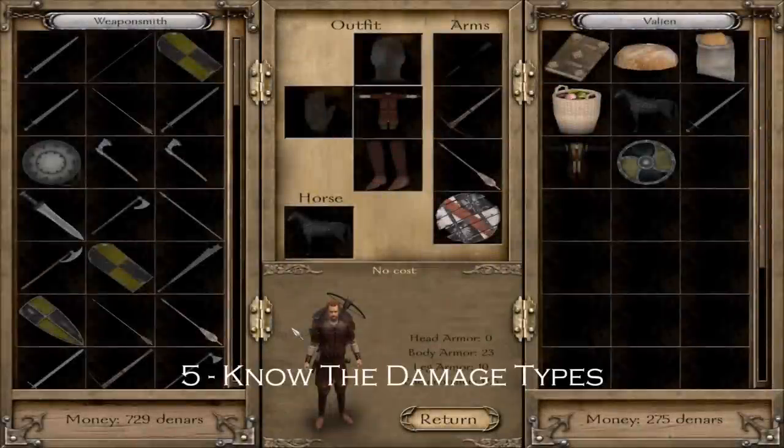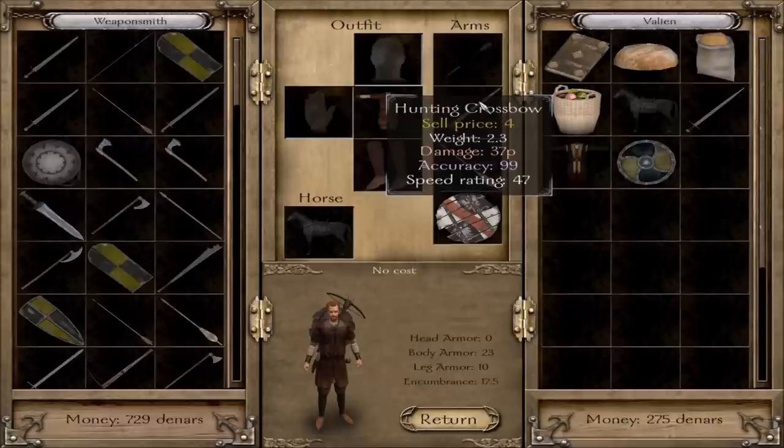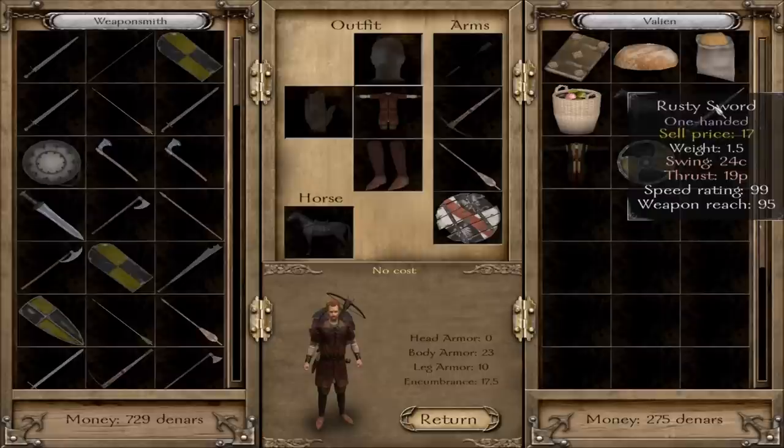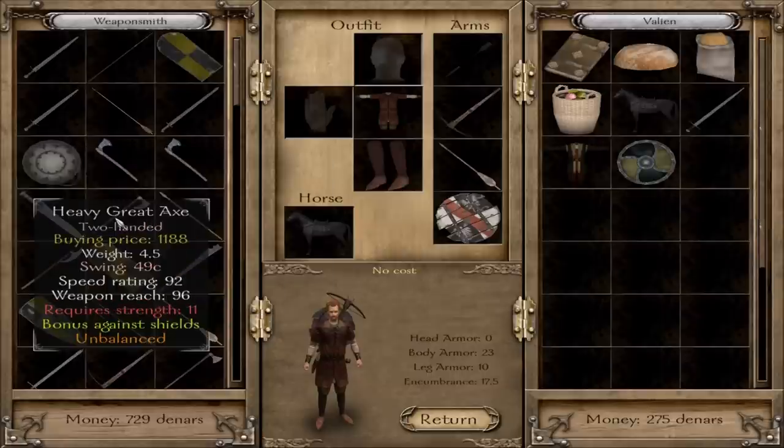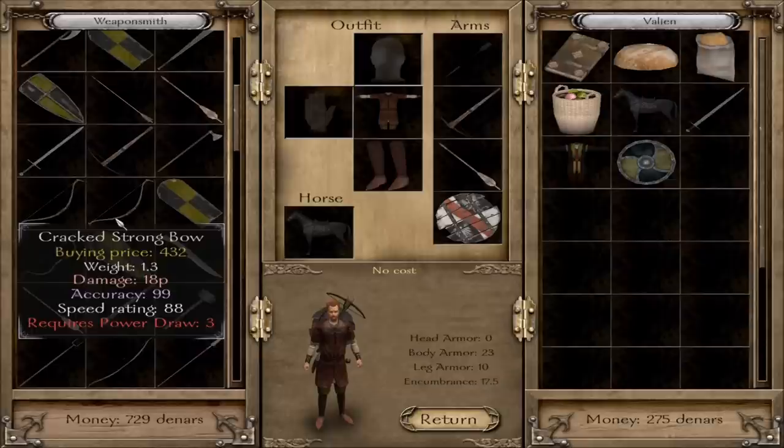Each weapon in Warband has a different damage type, which you can see in your inventory — there's a number and a letter after it. B is for blunt, C for cutting, P for piercing. Blunt is great for taking prisoners; it'll knock people out if you kill someone with a blunt strike, and it's also good against armor. Piercing is similarly good against armor.